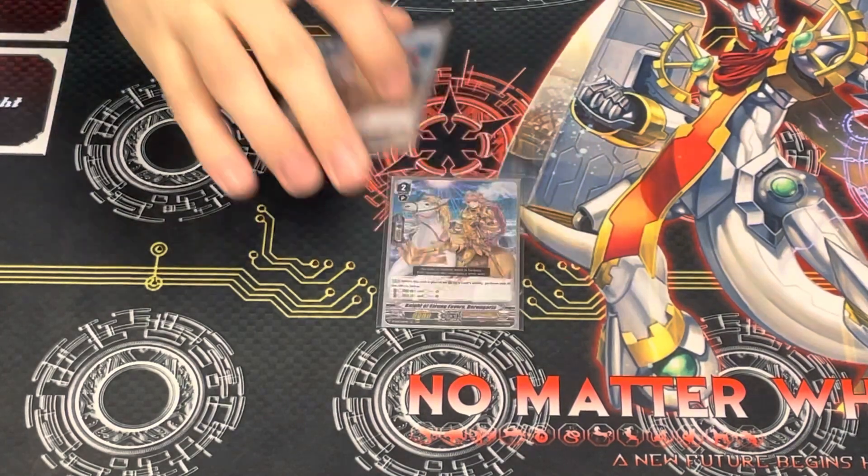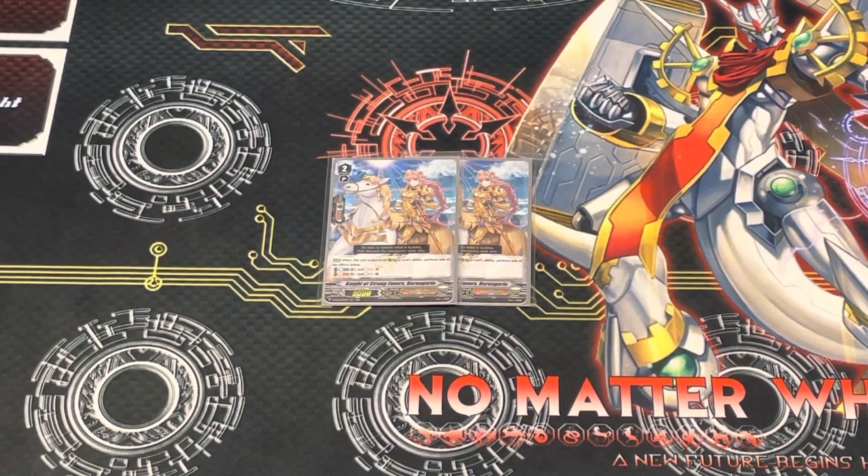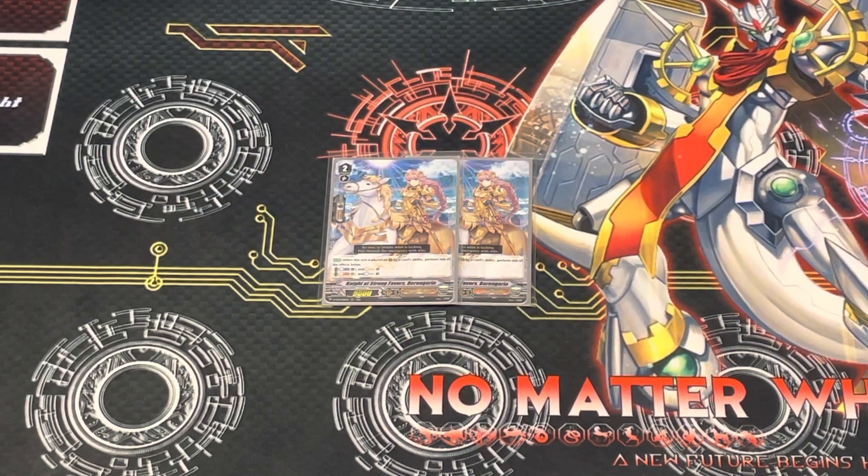Next up, because I couldn't really think of anything else to play, we played two of Knight of Strong Favors — Berengaria, that's what I'm gonna call her. When she's placed on Rearguard from a card ability, you can choose one of the effects: Counter Blast 1 to Soul Charge 1, or Soul Blast 1 to Counter Charge 1. Just a bit of resource gaining.